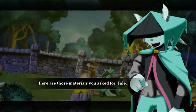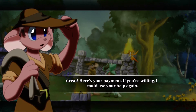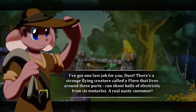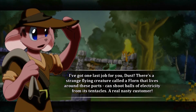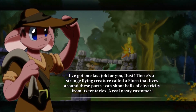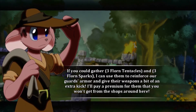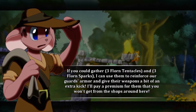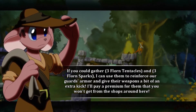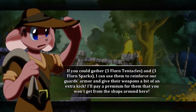Here are those materials you asked for. Great! Here's your payment. If you're willing, I could use your help again. Oh my goodness. What is it? I've got one last job for you. Finally. There's a strange flying creature called a florn that lives around these parts — you can shoot balls of electricity from its tentacles. A real nasty customer. If you could gather three florn tentacles and three florn sparks, I can use them to reinforce our guards' armor and give their weapons a bit of an extra kick. I'll pay a premium for them.